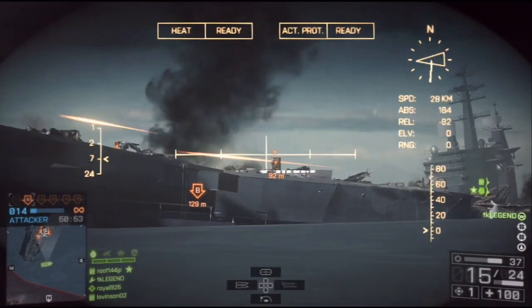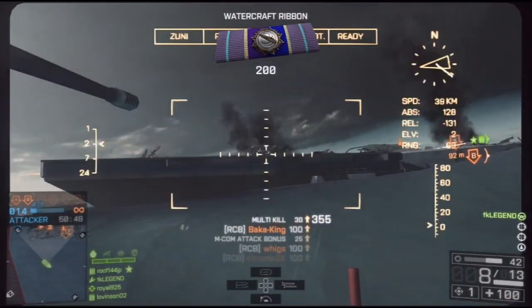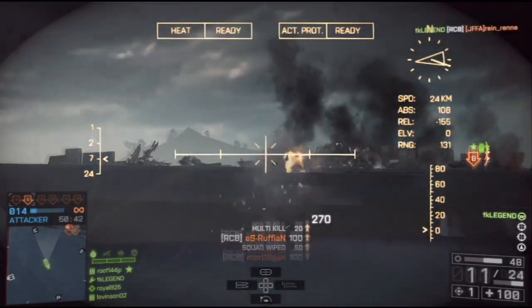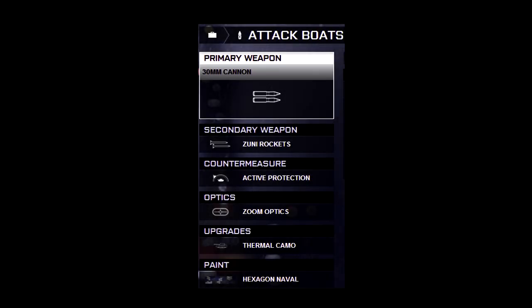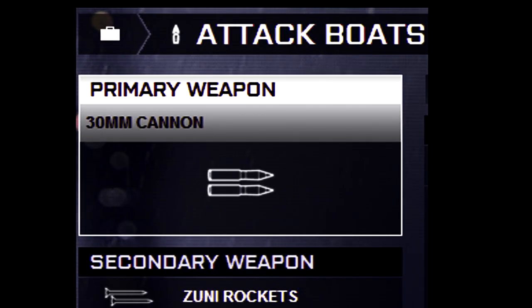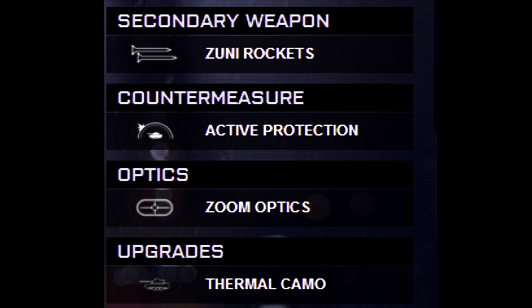We start off this highlight attack tips and tricks commentary tutorial massacre video with the setup you will definitely need to use against infantry, like here on Paris Storm Rush. As a primary weapon, take the 30 millimeter cannon — don't take the burst cannon or the 25 millimeter cannon since you really need the extra damage and splash damage. For the secondary weapon, take the Zuni rockets of course.